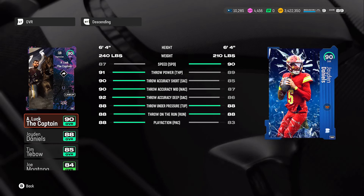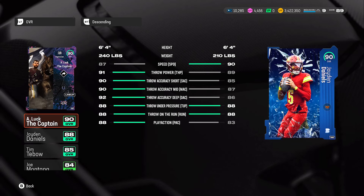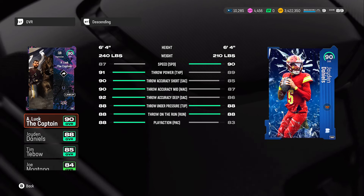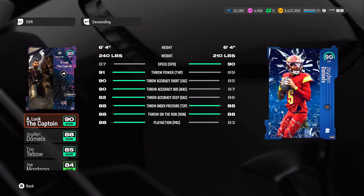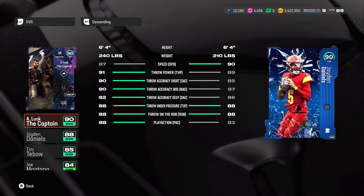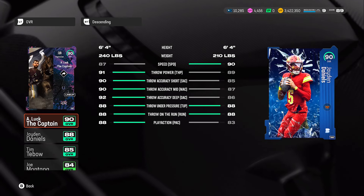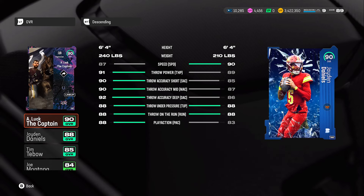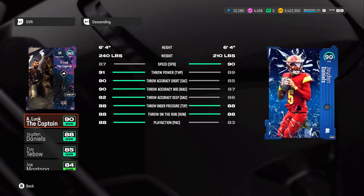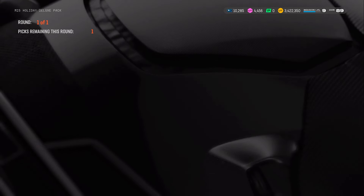Next is Jayden Daniels, the QB — I actually got the 88 overall version of him. He's 6'4, 210 pounds, 90 speed which is a big plus, 89 throw power, 85 short accuracy, 87 throw accuracy mid, 86 throw accuracy deep, 88 throw under pressure, 88 throw on the run, and 83 play action. The only things good I really see about this card are the speed and throw power. Compared to my 90 overall Andrew Luck who has 92 deep, 90 mid, and 90 short accuracy with 87 speed, Jayden Daniels is not really that great unless you really need a QB.